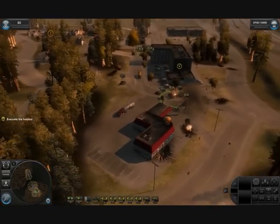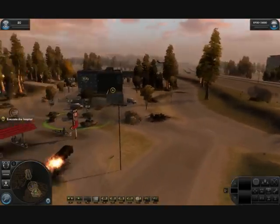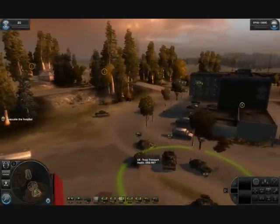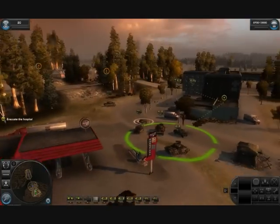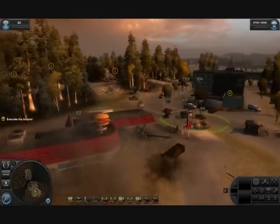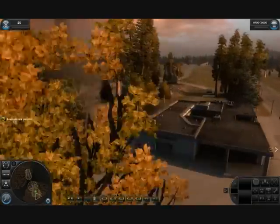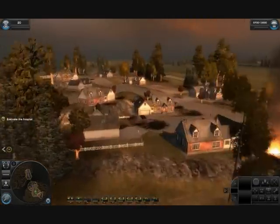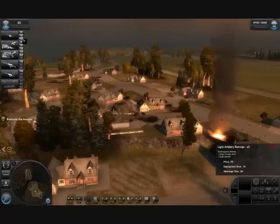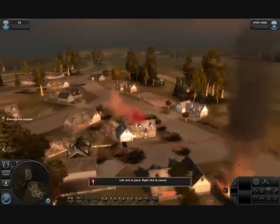Hi, I'm Miles1292, here again to show you World in Conflict with my 1900GX2 SLI system with a QX9650 overclocked to 3.51GHz on an EVGA 790i Ultra SLI motherboard. Today I'm showing you World in Conflict as it's one of the harder games to run and it's a really good benchmark for high-end systems, as seen in a lot of reviews.